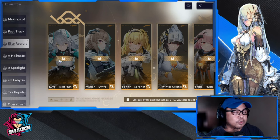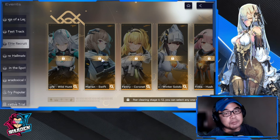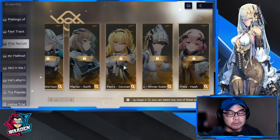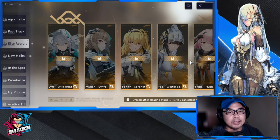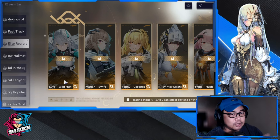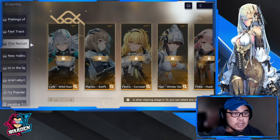Life Wild Hunt interfaces well with Enya orange tier. The general audience picks are usually Winter Solstice and Cornet, but my personal pick is Life Wild Hunt. Marion Swift is also a decent pick. The last option I'd consider is Freesha Hush — long term I don't see much benefit there. So the priority order is: Winter Solstice, Cornet, then Life Wild Hunt and Marion Swift.